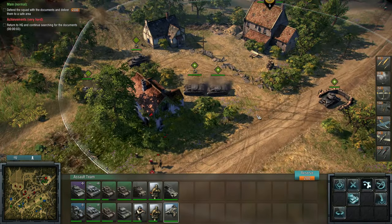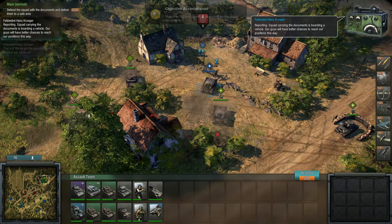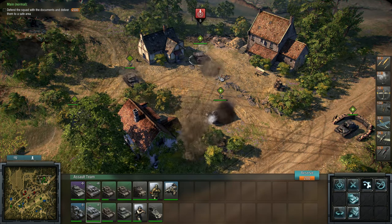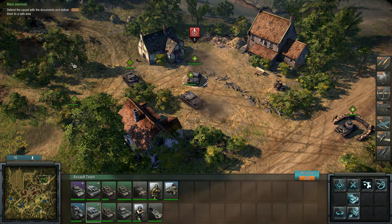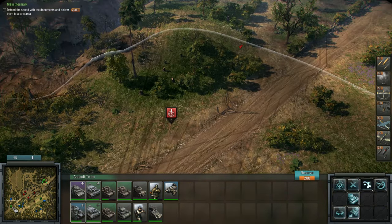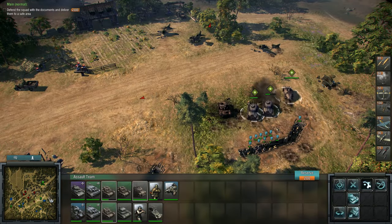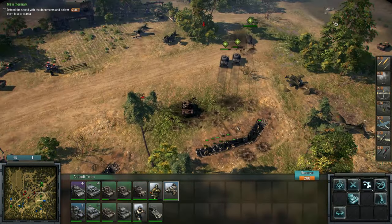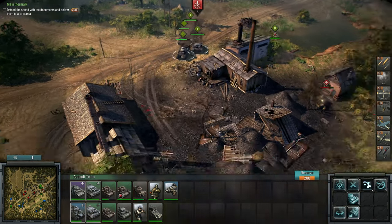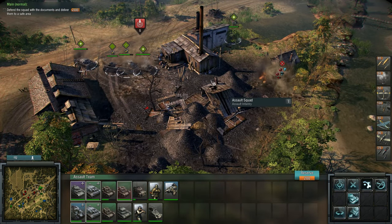Defending the HQ. They stole one of my Stugs - rather rude. We're going to defend them and deliver them to a safe area. Let's get this guy out of defensive stance. I thought they would come from down the road but they didn't. So I guess we've got to move them there - we'll come straight down and move up with these units. Hopefully we can just meet up halfway. Those poor infantry can't do anything.